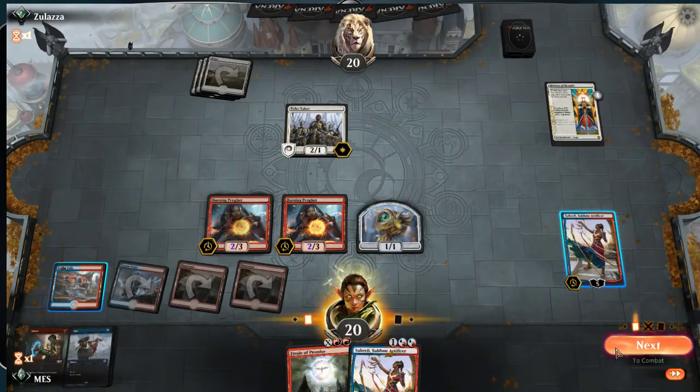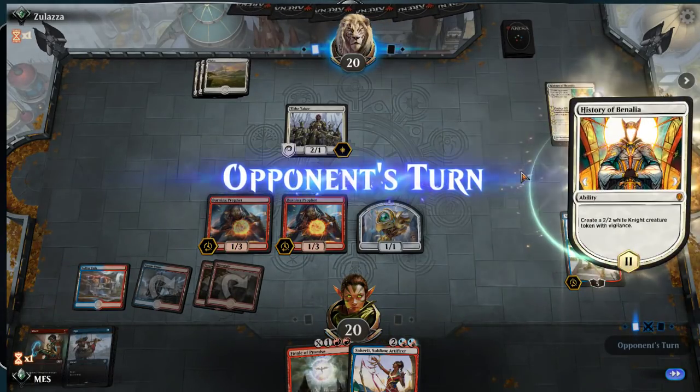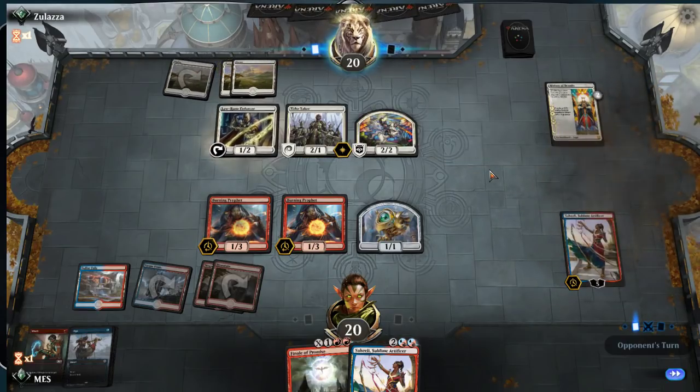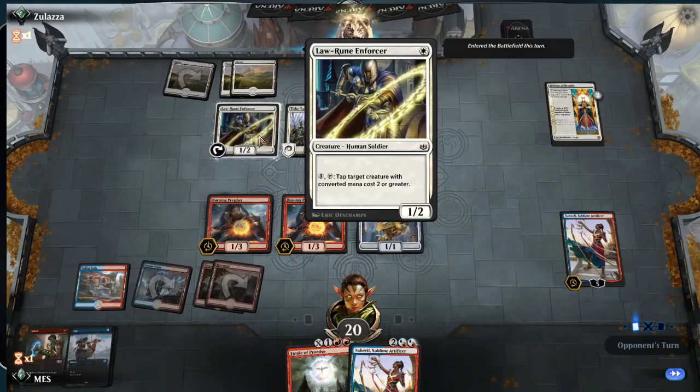Do I want to attack? Actually — if he plays Benalish Marshal it's a 3/2 and I can double block. But I don't really need to squeak in small damage. In a normal red deck obviously 2 damage is huge, but in this deck we're just trying to combo off. If we succeed we'll win huge, so I'm not really concerned about 2 points of damage. I'd rather maximize the chance that we keep running our planeswalker. That's a new one — 1 mana 1/2 with a huge upside. Yeah, that seems like a good upgrade for the white deck.